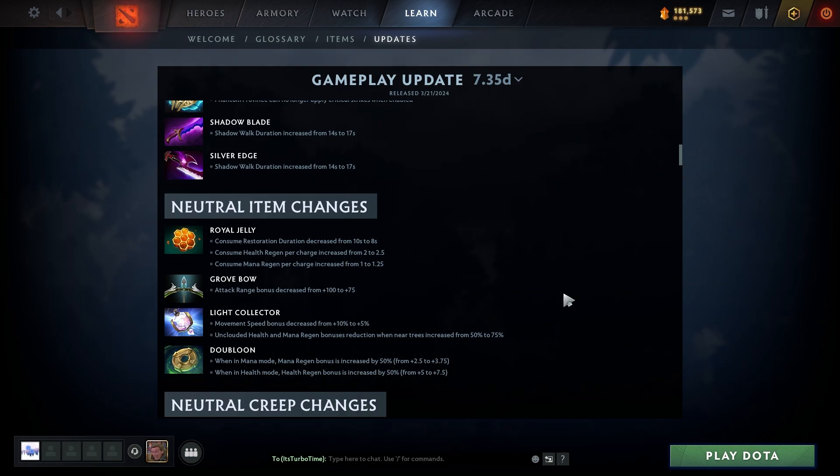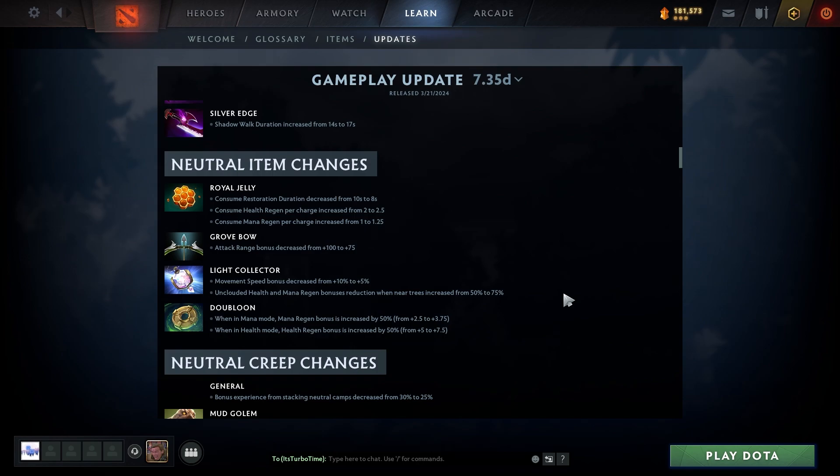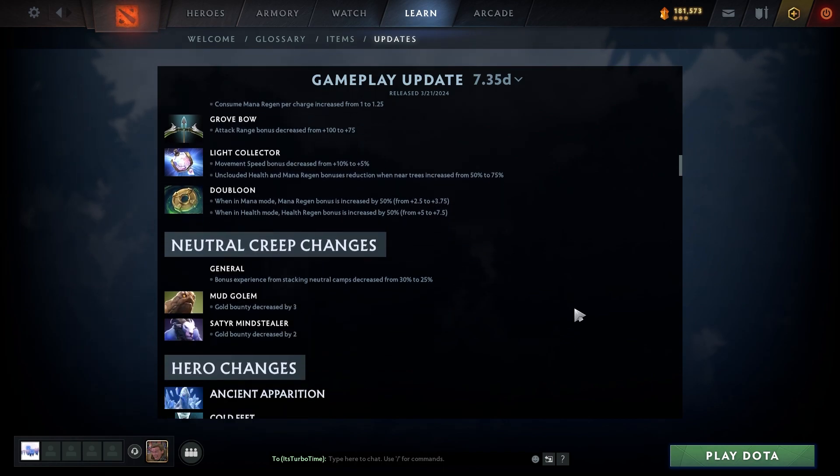Grove Bow attack range bonus decreased from 100 to 75. Light Collector movement speed bonus decreased from 10 to 5; Unclouded health and mana regen bonus reduction when near trees increased from 50 to 75. Doubloon: in mana mode, mana regen bonus increased by 50%; in health mode, health regen bonus increased by 50%. They want people to actually use it because it's garbage.